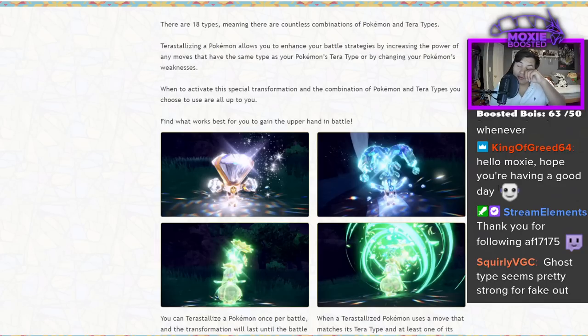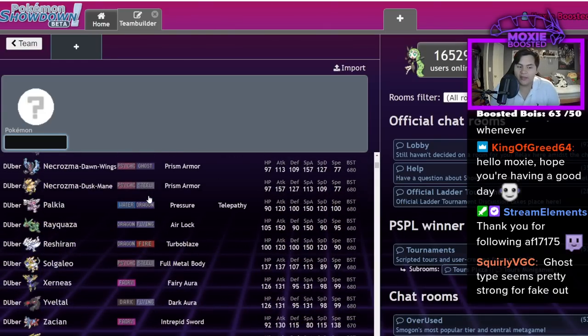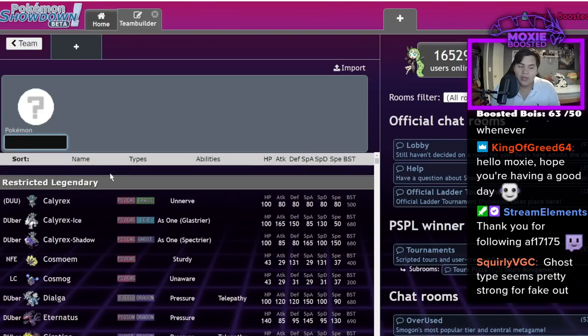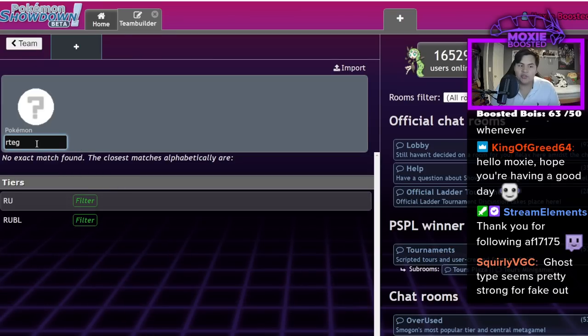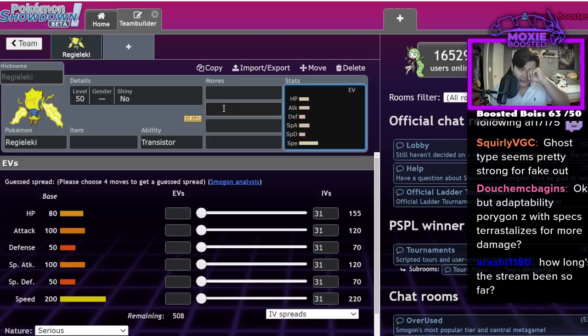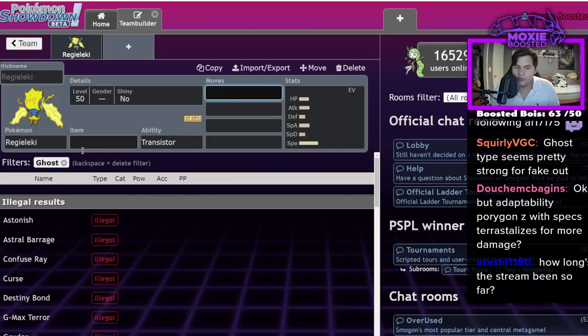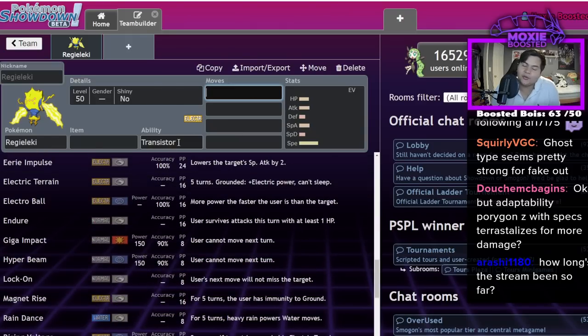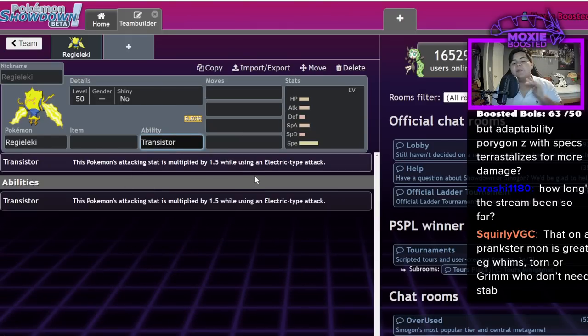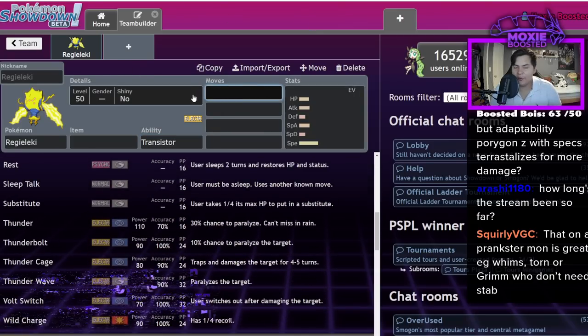Ghost type seems pretty strong for blocking Fake Out — literally being able to avoid Fake Out seems super cool. But you also lose STAB, so Pokémon that are Fake Out weak probably won't want to run Ghost type unless they're running a Ghost-type moveset specifically built around it. For example, Regieleki hates being Faked Out because you lose your Focus Sash. You could turn into a Ghost type, but now your Electric moves aren't nearly as strong because you lose your previous typing. You'd basically just be relying on Transistor to make up for the damage — it's just a normal, not really good STAB. So you wouldn't want to do it there.